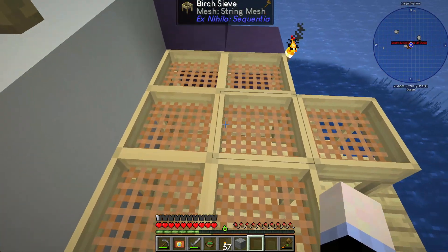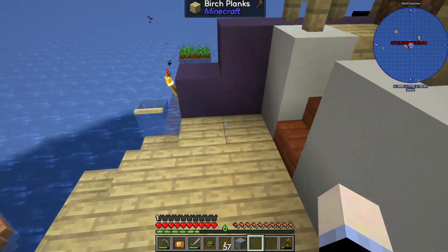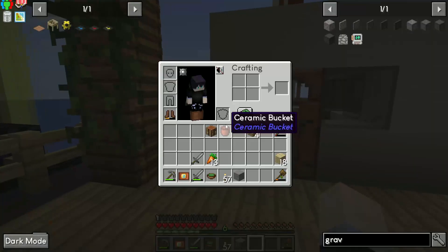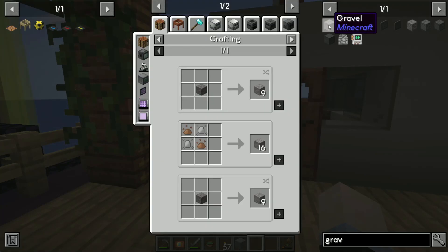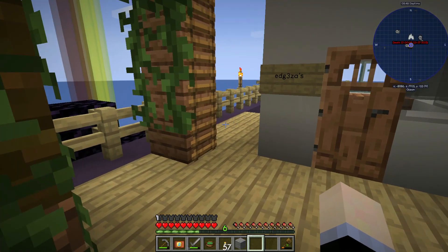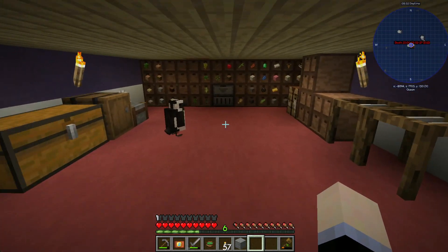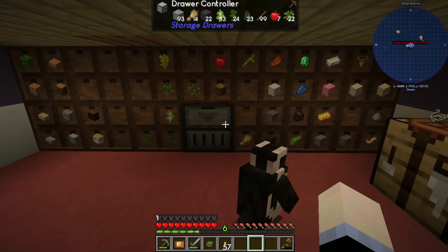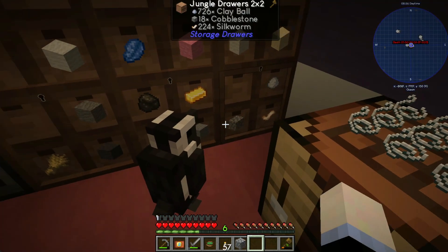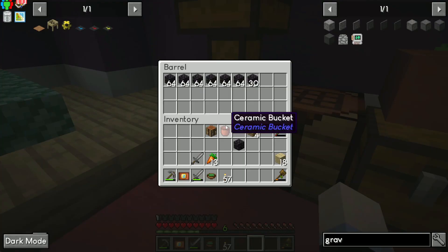One of the usual things for modded is we kind of need to sieve a lot, and for that we're going to need gravel. That's the hammer on cobblestone, so I figure let's just toss you back in there and generate some cobblestone.